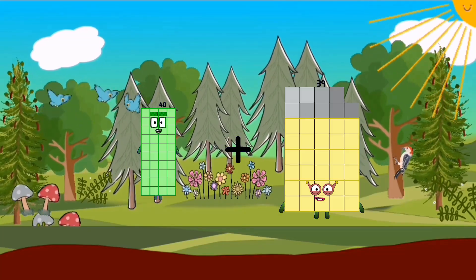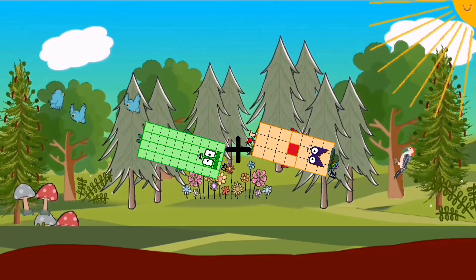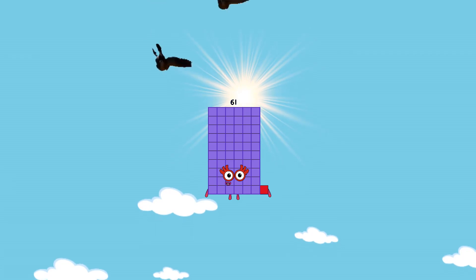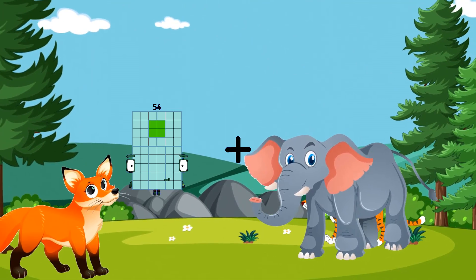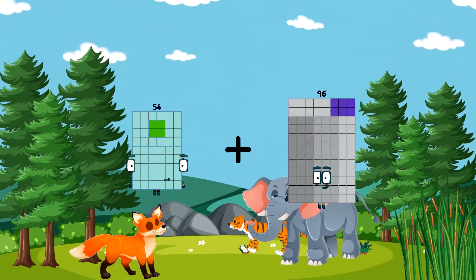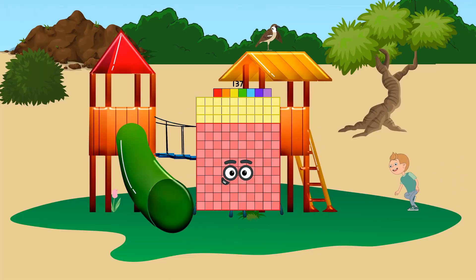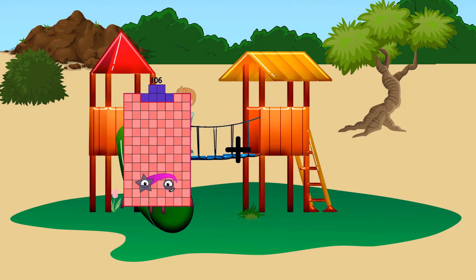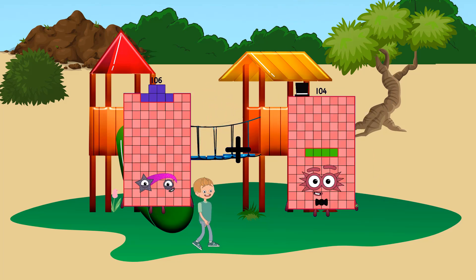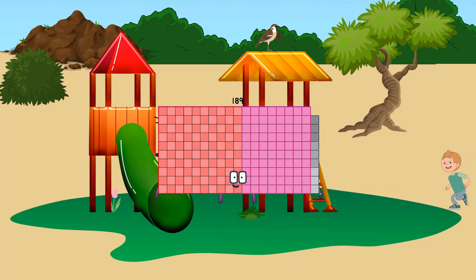40 plus 21 equals 61. 54 plus 83 equals 137. 106 plus 83 equals 189.